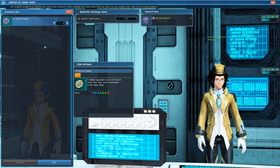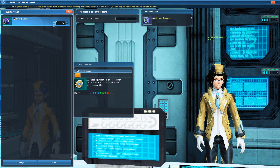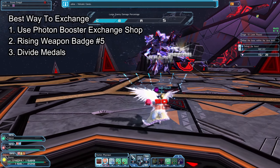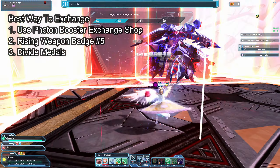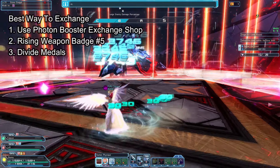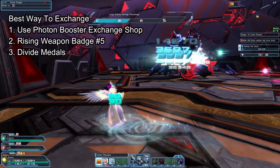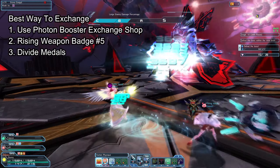The best way to use these Exchange Shops for Ultimate Boosters is first by using the Photon Booster Exchange Shop, as Photon Boosters aren't used for much and we usually have a lot of these. And when you run out of those, just go to the Rising Weapon Badge No. 5 Exchange Shop and exchange your Rising Weapon Badges because we have an abundance of ways to get those.